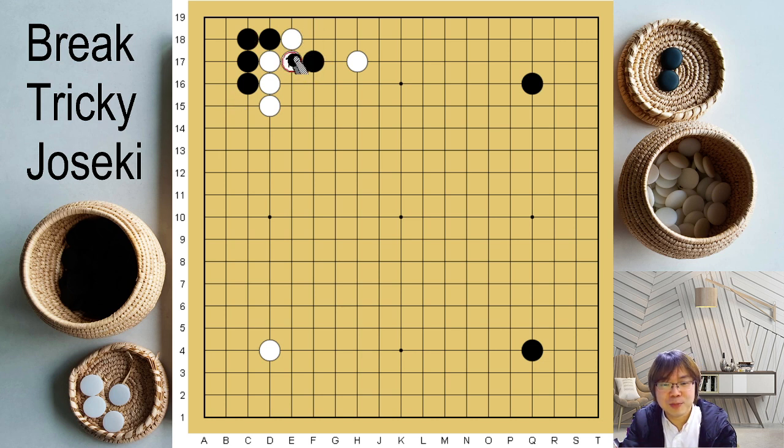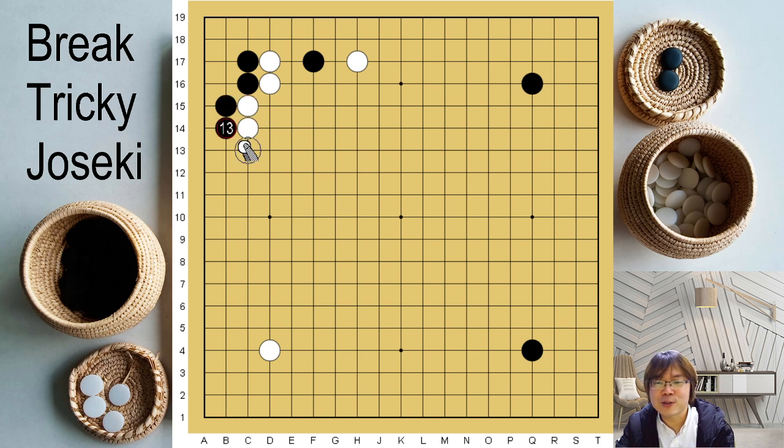This is also not that big a problem, but nowadays this is more popular, and black should jump. This is the joseki that we are playing. But sometimes you will see your opponent play hane here — just like your opponent wants to make this variation, because somehow white's potential is much better compared to that joseki.